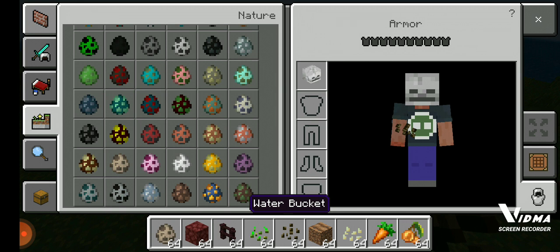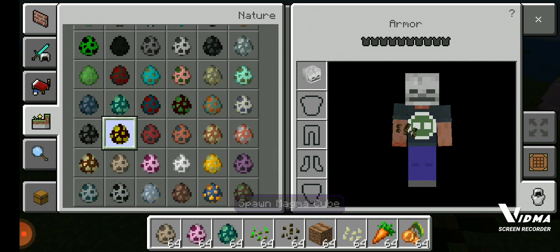They added a goat, an axolotl, and basically a useless glow squid. I don't know why they added that. I wish they had added the ice illager, because we haven't had any new illagers in quite a long time — it's been like two years.